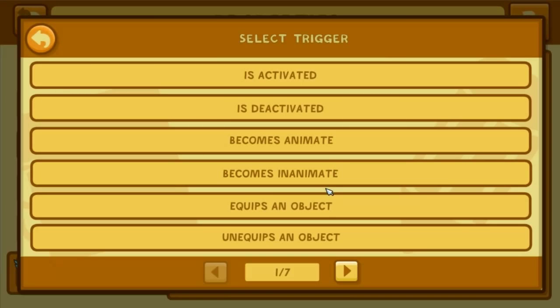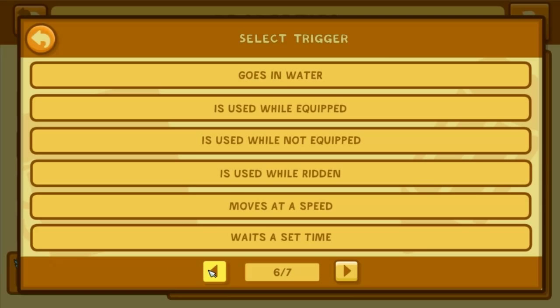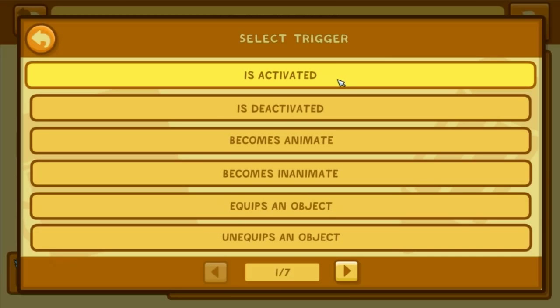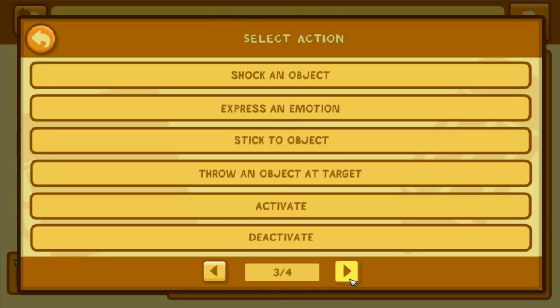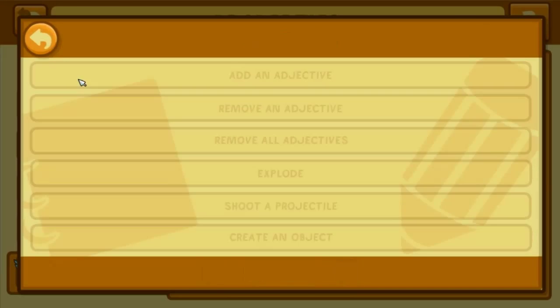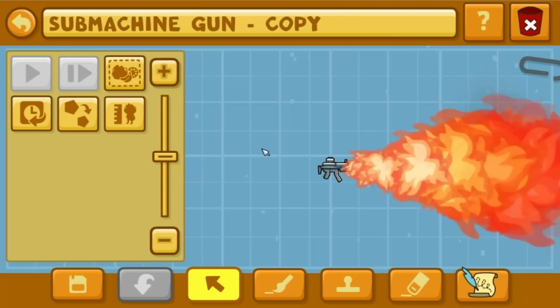It's attached, and then the globe is activated. It will push - express motion, throw up - yeah, not much we can do in the way of messing around with these flames.